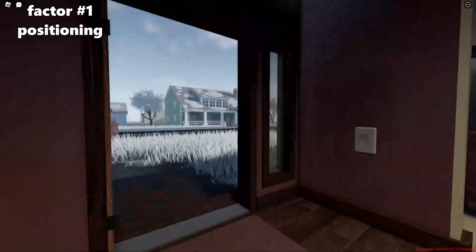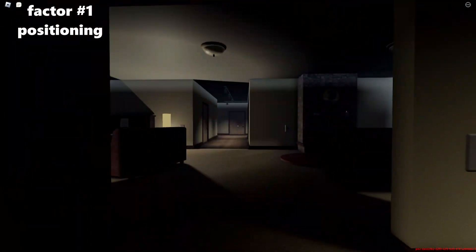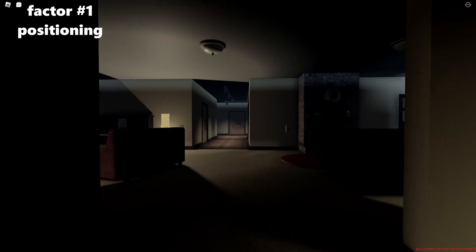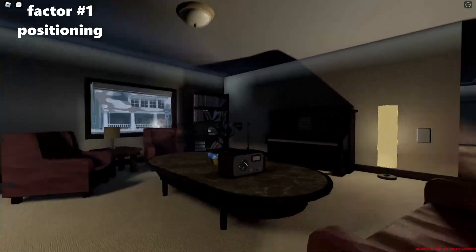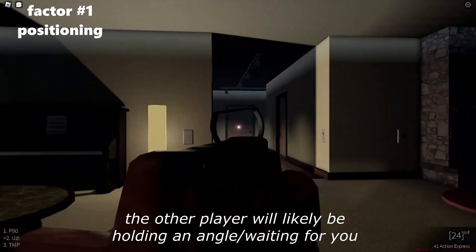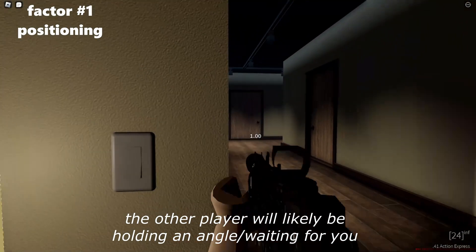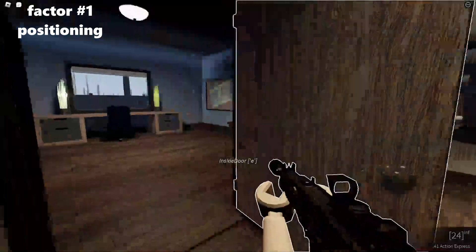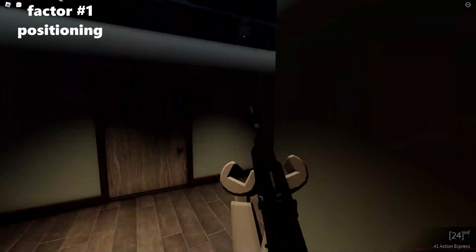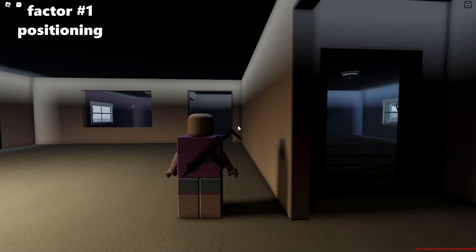Another example: you just died at yellow house in a 1v1 and now you're pushing back but you have no idea where the enemy is — though they likely know where you are. This might be where you'd use slower pacing because you don't know where they'll be. You might take a little more time re-clearing your doors and slowing down how you play. You could still full send it, but they have the advantage since they know where you're going.